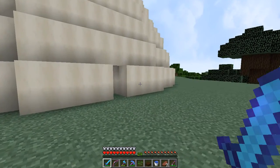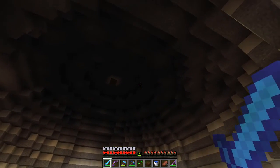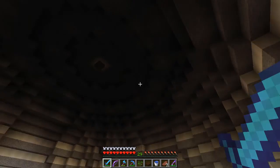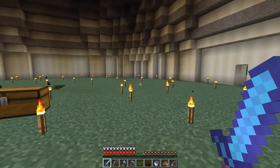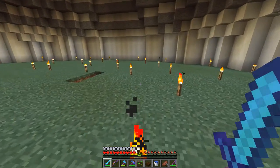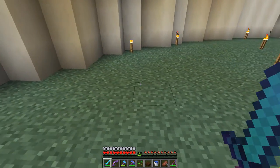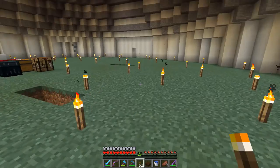The next thing I did — look at the inside. It looks like columns in here. I don't think I'll light it up at the top because it looks so gloomy and so nice. I think the lighting at the ground level will be fine, but for just now I've just placed torches wherever there are dark spots.